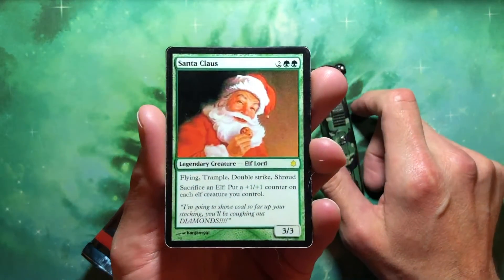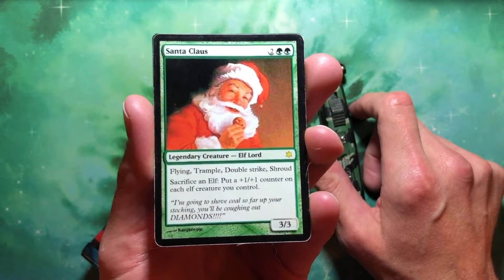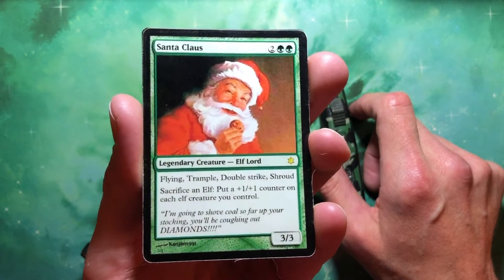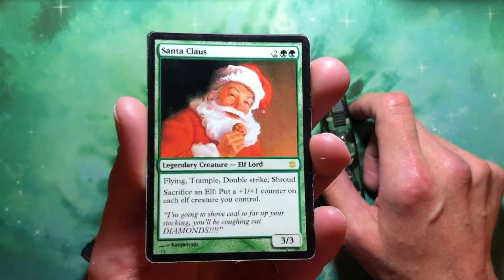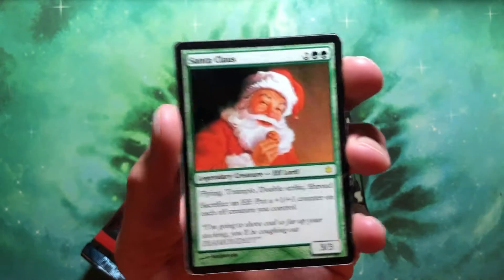But before we go, I have to introduce you to Santa Claus. It's coming. I hope to have this built by Monday. Is it overpowered? Probably. Do I care? No. GuardDog made these for us a couple of years ago for Christmas, and I can't believe no one's built this yet. So I'm building it for tomorrow. Hopefully. We'll see.